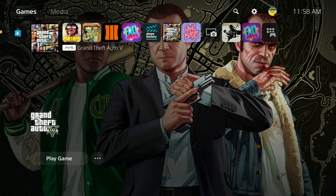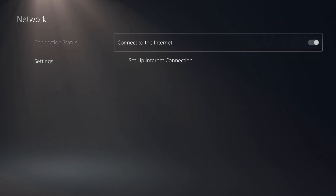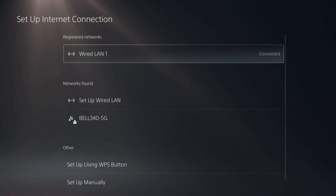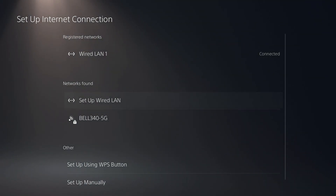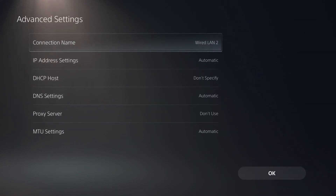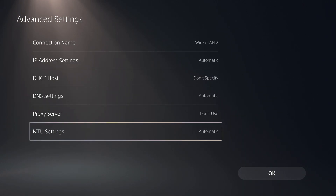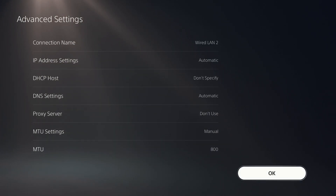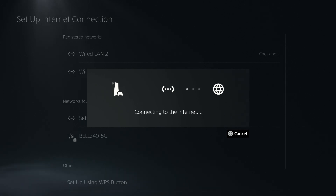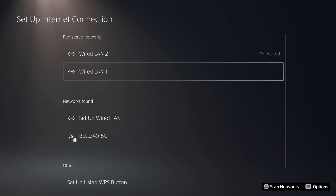What you want to do is open your settings, head over to Network, open up Settings, and go to Set Up Internet Connection. It doesn't matter if you're using wired LAN or wireless — go ahead and click Set Up Wired LAN or Set Up Wireless. Scroll all the way down to MTU Settings. It's going to be set to Automatic by default. Set it to Manual, and the default for Manual is 1500. Delete 1500 and put in 800. You can put anywhere from 800 to 1000 — if 800 doesn't work, try 900 or 1000.